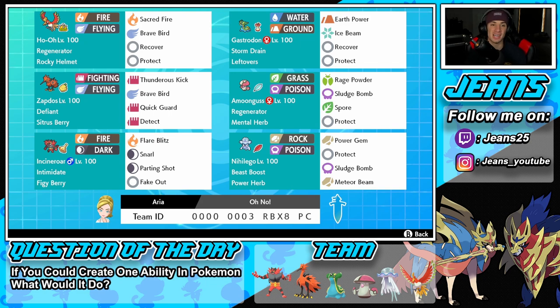Next to Ho-Oh is Gastrodon, which is only coming out in certain situations — preferably when they have a Kyogre, because this Pokemon is one of the only ways to stop a Kyogre team due to its Storm Drain ability. It has Leftovers, Earth Power and Ice Beam for moves, with Recover and Protect as its final two support moves. Middle left is Defiant Zapdos with Citrus Berry.